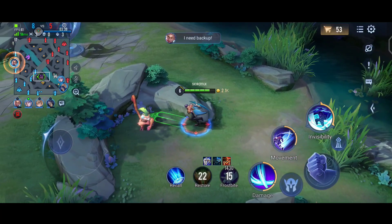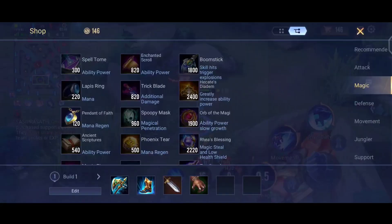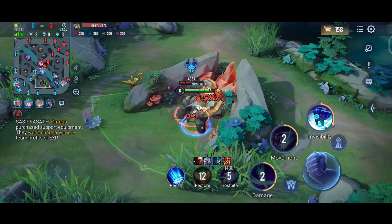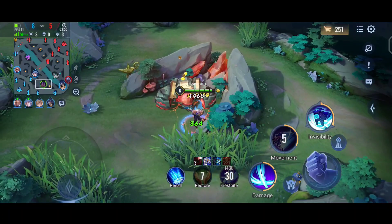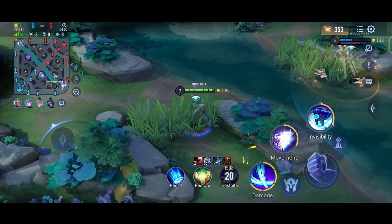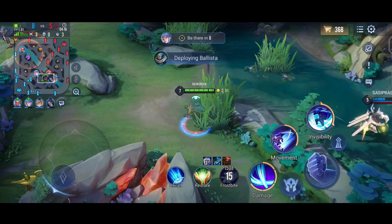We've cleared our blue buff. In the top lane their mage and marksman are there; their support and jungler are in the bottom lane. This is a comeback gameplay — at first it looks one-sided but after some time it will turn around. It will be easy for the enemy team to kill our squishies because most of our heroes are squishy.